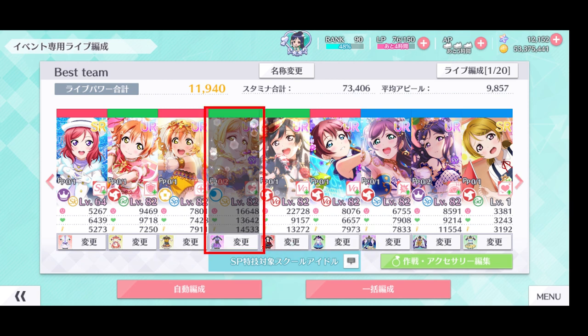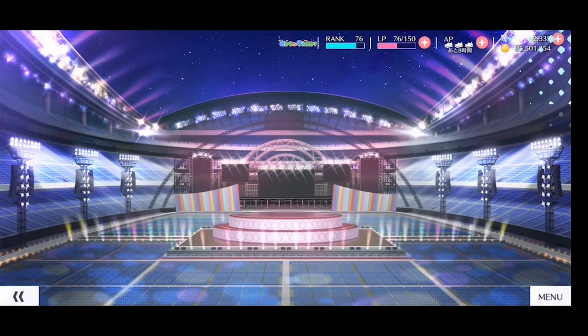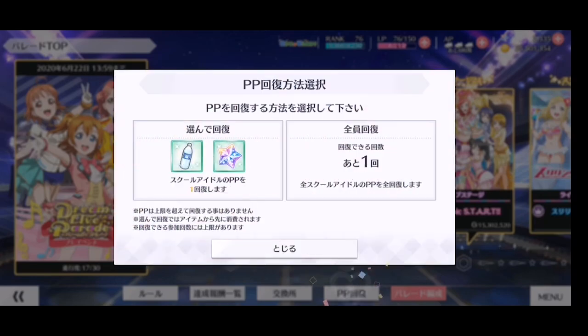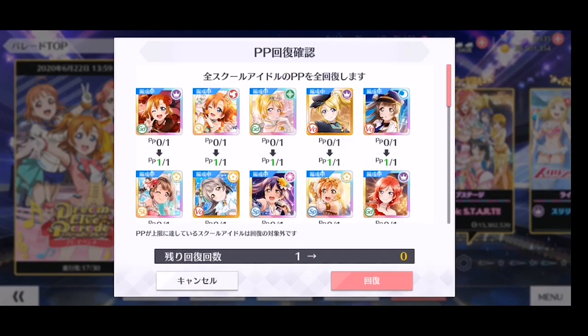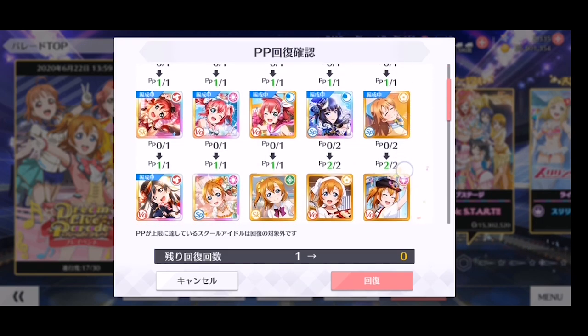Those who cannot be restored will be blacked out and their PP counter will be highlighted in red. They cannot be used until the next event, except through full restore. Halfway through the event, you will get to restore the PP of all members. Those who get extra PP, like Nijigaku members for the first DLP, will have their PP restored by 2, not 1. In other words, every member will have 2 free PP throughout the event, and those with PP bonus will get 4 free PP.